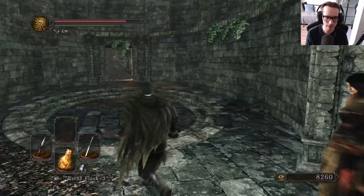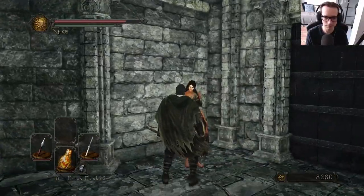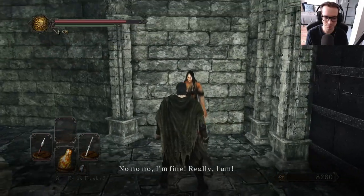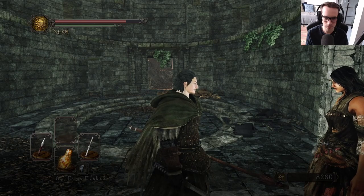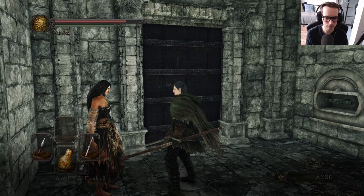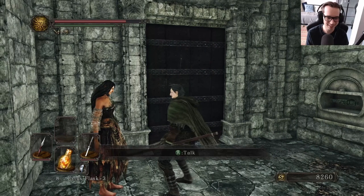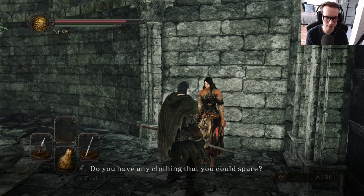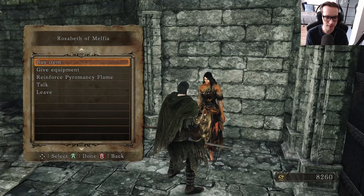Let's just get this over with. Let's give her a moment. That is a moment. Don't throw up on me, please. Cool. Rosabeth. She says she's handy at pyromancing and gives you a prism stone.